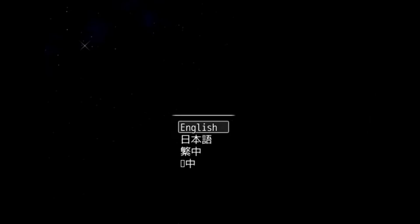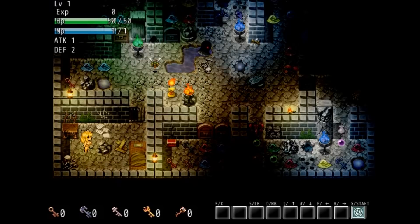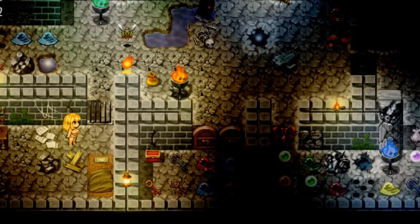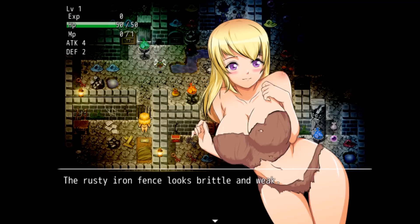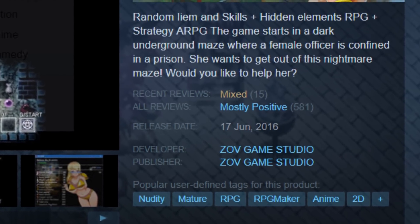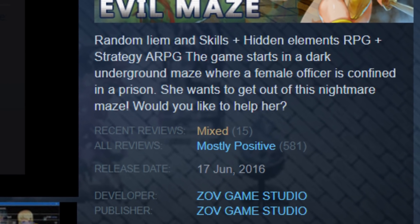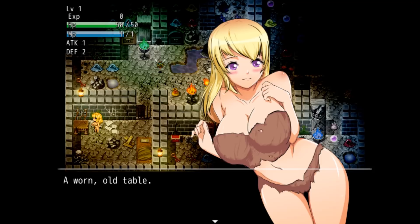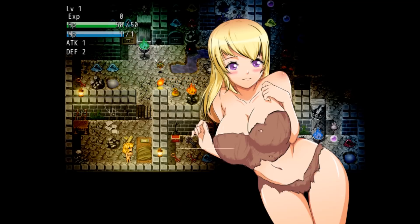I hit start new game, and the game starts — I mean, the game just starts. I'm immediately in gameplay. I have no idea who I am, where I am, why I am, or beyond the principles of Cogito ergo sum, if I am. I appear to be some blonde girl in a prison. Let's go to the Steam page and see if they can clear any of this up. The description gives us a bit of context, so I guess we know who we are and where we are now, but the why is never answered. This is the story of the game.